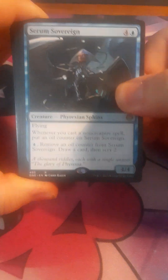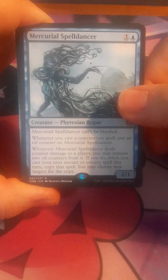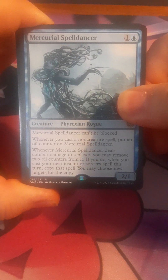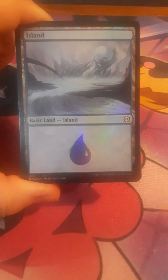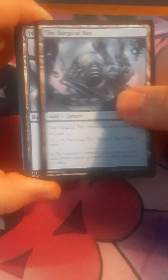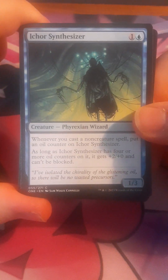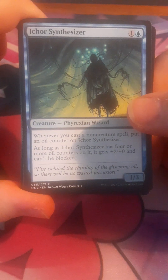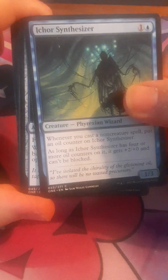So first card we have a Serum Sovereign. Then we have a Merciful Spell Dancer. Island, island. The Surgical Bay. Island, island. Just a couple more islands. Next we have an Eshore Synthesizer — I think that's how you say it.